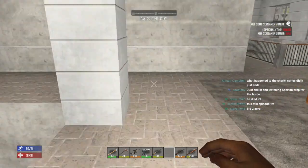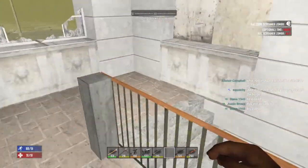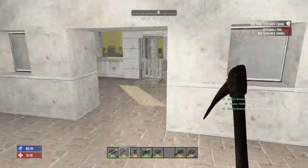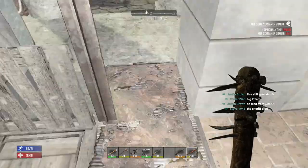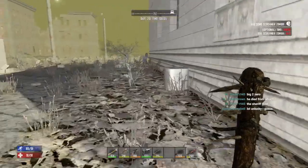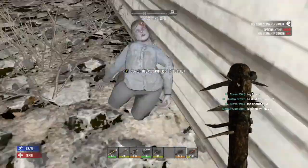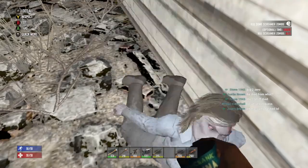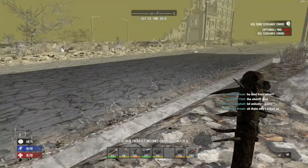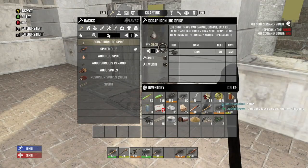Okay, so that was the first order of business. I need to knock out these stairs too — we'll do that towards the end. We've got some zombies outside, let's deal with them real quick before they start tearing stuff up. Everybody's been suggesting doing scrap iron log spikes down here, which I think is a great idea. We'll put those down — they'll last longer and do a little more damage.